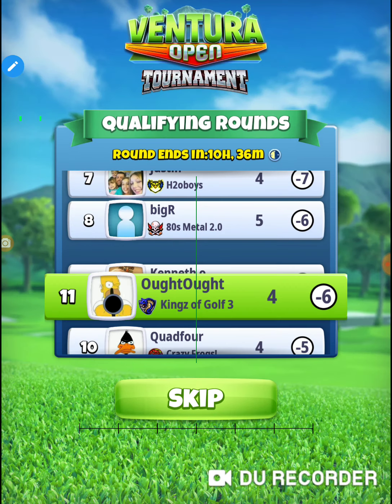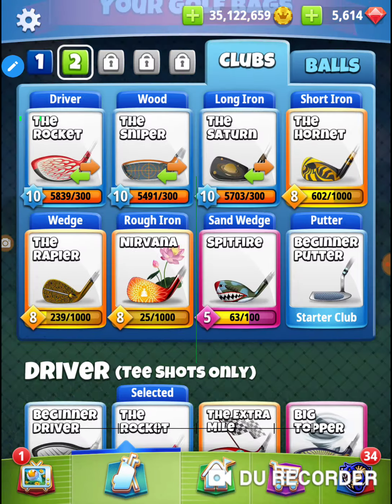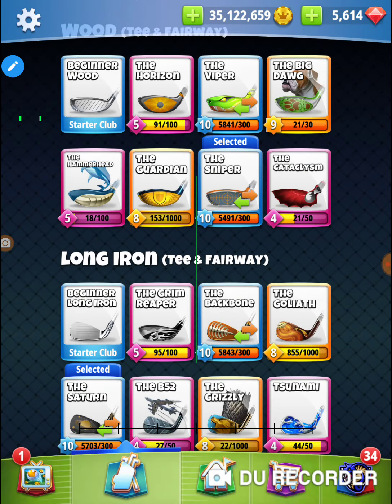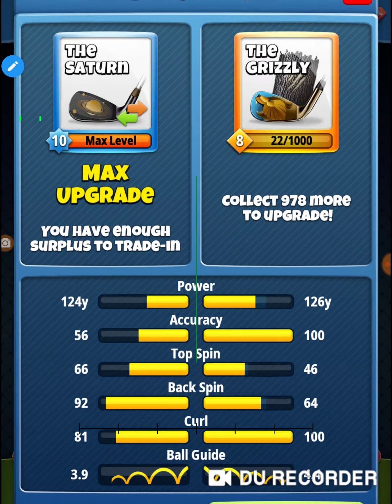What's changed on the bump in the front is this: looking at the long iron range, we've got 3.6 ball guide with a maxed-out Backbone — that's our accurate club — 3.9 with a maxed-out Saturn, but since they buffed the Grizzly it's got 4.4. The difference between 3.9 and 4.4 is night and day because you can actually see the tail all the way at the end where it flattens out on the green, making exact distance much easier to judge.